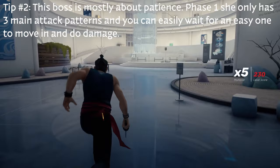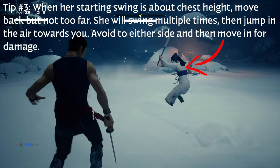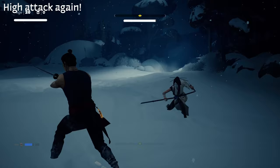This boss is really all about patience. The main thing is she has three different types of attacks. You want to wait until her starting swing is about chest height and then move back — but not too far away — because she'll actually do a jump in the air towards you. Getting close means you can then dodge and follow up with damage. Always watch for when her first swing in the attack sequence is at chest height; that's when you want to stay close and get in some damage.